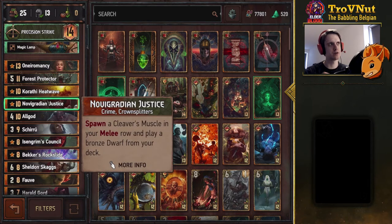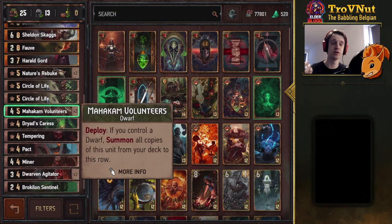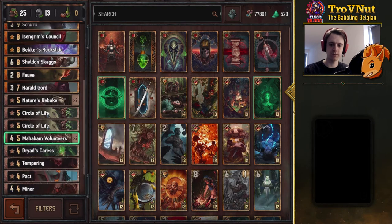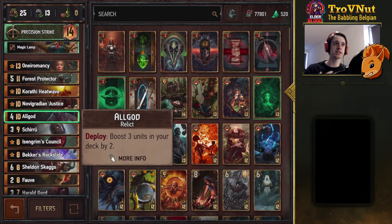And then we have Novigradian Justice. You should be using that to get out the Volunteers — the Mahakam Volunteers. If you use Novigradian Justice with the Volunteers, you'll pull both of them out of the deck, giving you at least 13 points because Novigradian Justice also spawns a Cleaver's Muscle for 5 power. But with the All Gold card, you can actually boost those Volunteers in your deck to 6 each, and then you get 17 points in one go with Novigradian Justice.